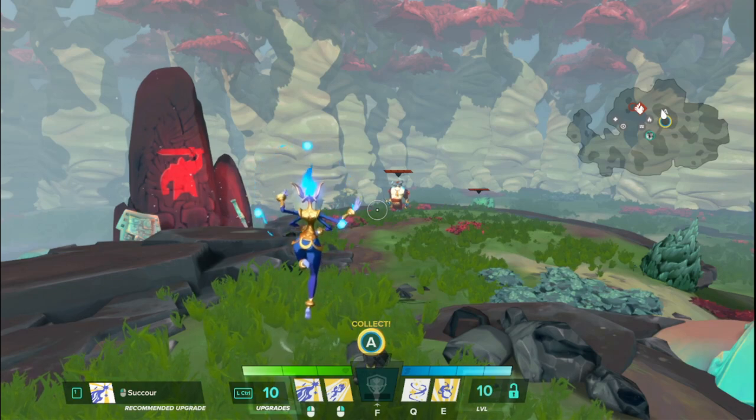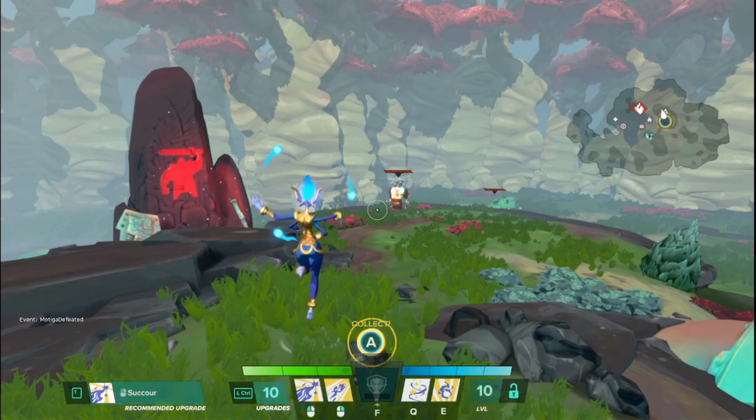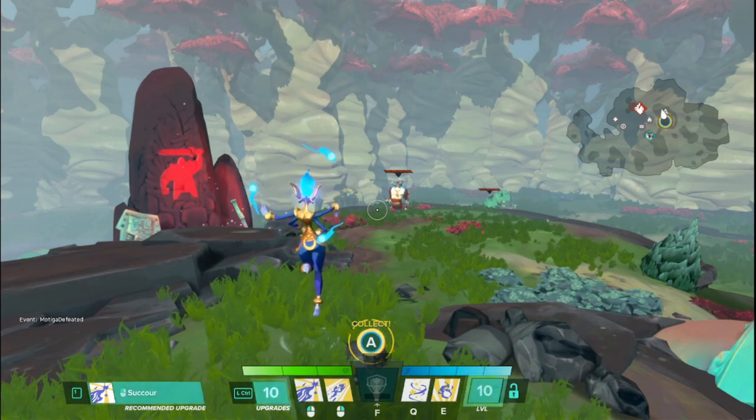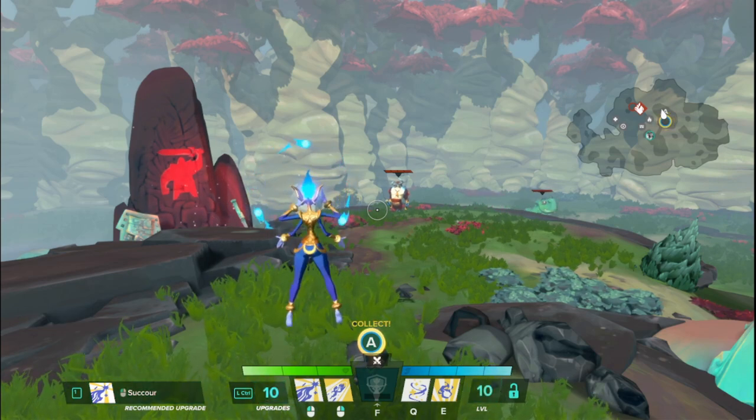Let's go over her stats. Vidassi has 2,050 health as well as 25 armor. Do not let her feminine frame fool you — she's actually got quite a good health pool and she is very defensive.